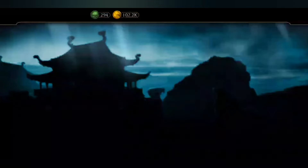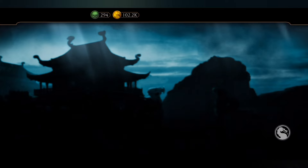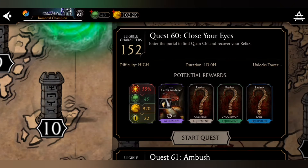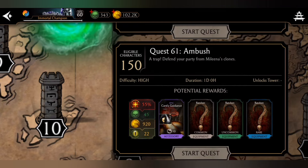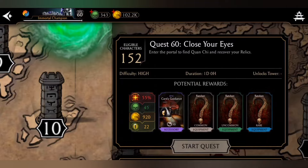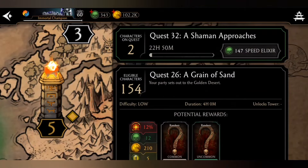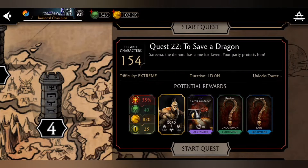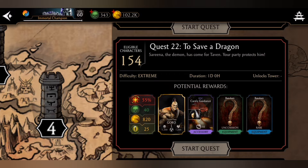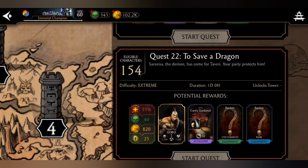One more thing — sometimes you might not get reptiles, but that's in very rare cases. Most of the time they give you reptiles. So do these one-day quests: tower number 10, tower number 5, and especially tower number 4 quest number 22 — always do this quest, it's super good and gives you 25 reptile eyes.